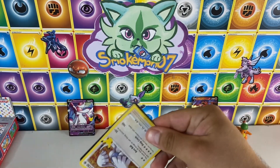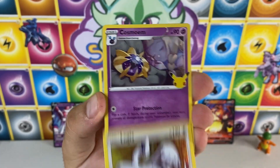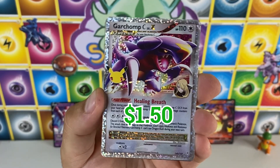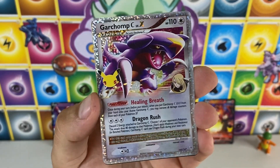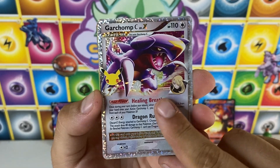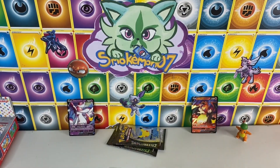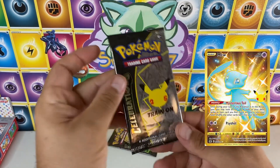Let's go — Venusaur or Charizard now. Come on Lugia. Cosmog. Oh, we'll take it — very cool, very pretty. I wish this was the real one but we'll settle for this. The 25th stamp. And then Mew — is that a premonition for a gold Mew to come in the future? Two packs left of 25th Celebration.